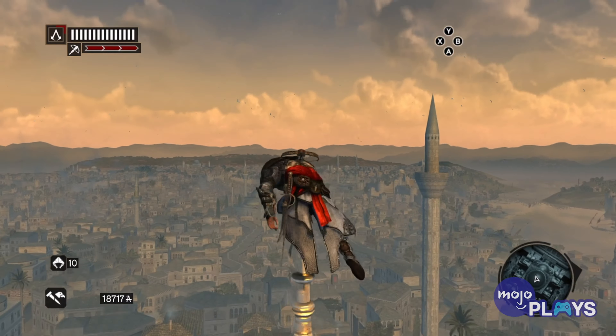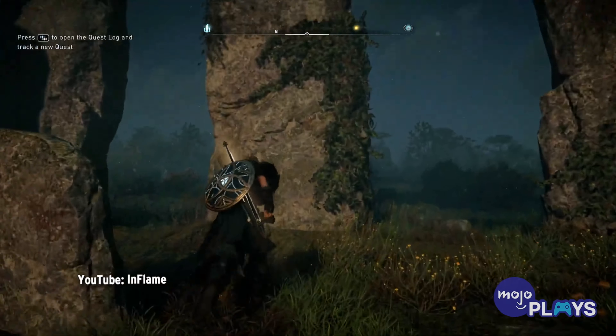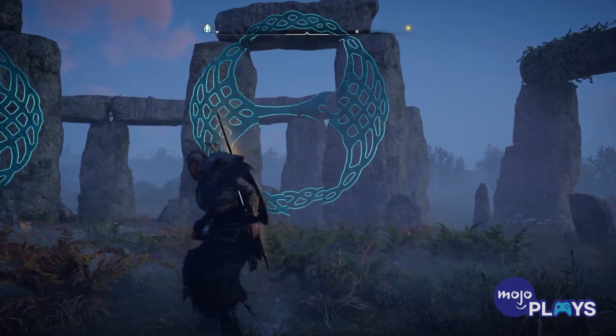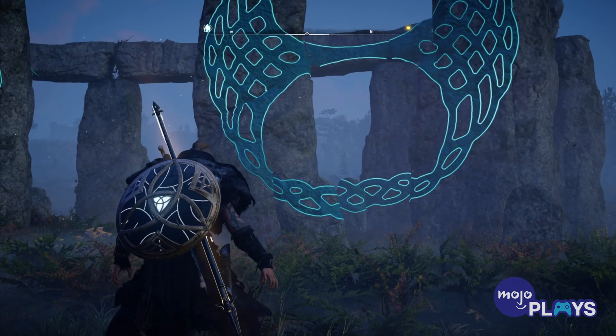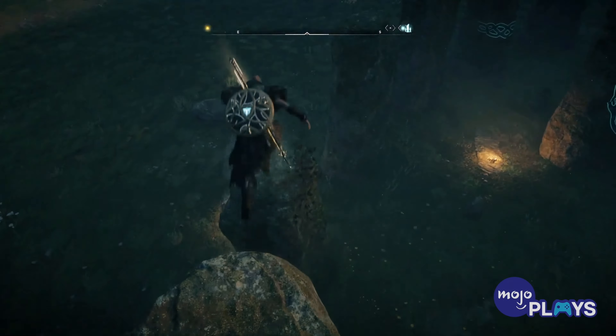Stonehenge – Assassin's Creed Valhalla. The UK's most mysterious landmark did, of course, appear in Assassin's Creed Valhalla. There were many ancient monuments and stone circles throughout the game, as well as vast but inaccurate recreations of London's Roman ruins. Stonehenge stands out, though, as a huge collection of monoliths that appear in-game exactly as it does in real life. It's barely changed since Eivor crossed the North Sea and landed in England — though if you go in person, we don't think you'll have to climb over the stones to solve a puzzle left by an ancient monk. In fact, if you even try to climb on them, they'll ask you to leave.